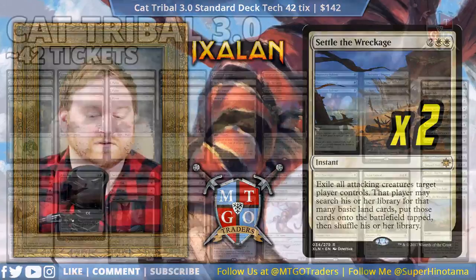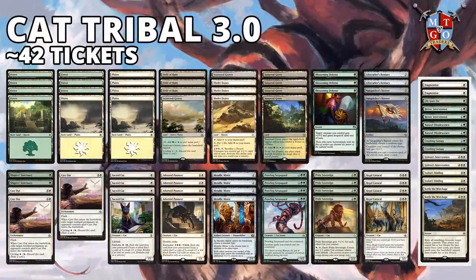That is the full 75. On mtgotraders.com it's coming to about 42 tickets, which is a lot cheaper than I thought — thanks to Metallic Mimic and things like that. On paper it's coming to about $142, due to things like Metallic Mimic, Regal Caracal, Settle the Wreckage, and the dual lands like Sunpetal Grove at about $10 on paper. Overall the entire strategy is about playing out your Sacred Cats, your Adorned Pouncers, your Mimics, your Serpopards, your Pride Sovereigns, your Caracals, and just swinging for the win with a Vanquisher's Banner or a Shefet Dunes.